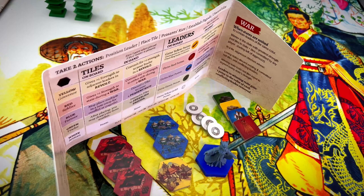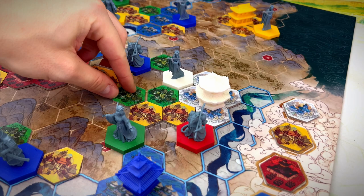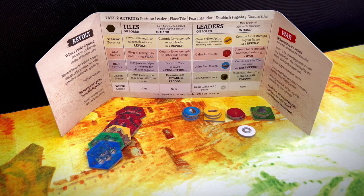You can also have some fun by inciting Peasant Riots — a great way to get rid of tiles and leaders. Simply discard two blue tiles, or one blue tile and a leader, and you can remove any tile from the map. It might also happen that you get rid of a nasty opponent's leader, as it has to be adjacent to at least one governor tile. Finally, players may replace any number of their current tiles with new ones from the bag.